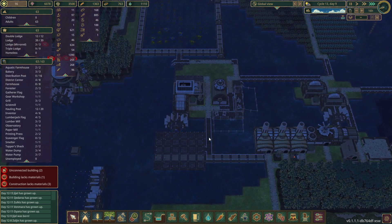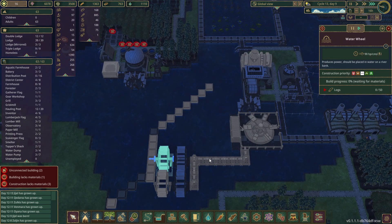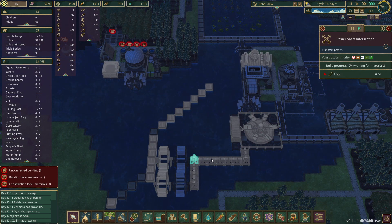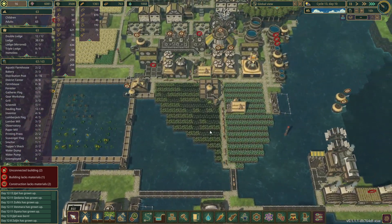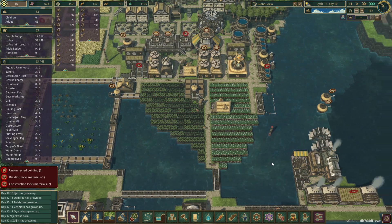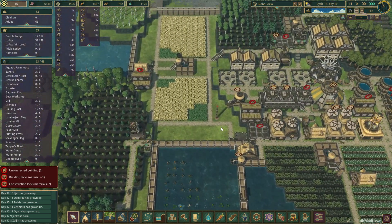The platform is made — now we're just waiting on gears and power, which is great. These things are probably going to start getting built eventually. It's just a lot of building right now. How's our water doing? Water level is great. We'll be having a drought probably in two days.